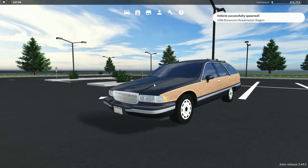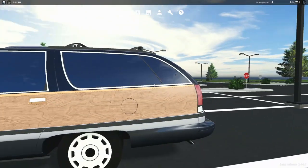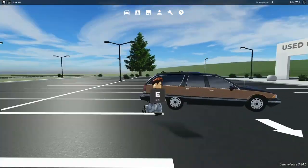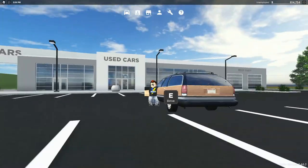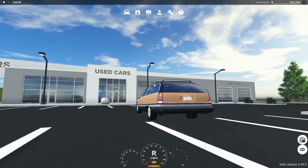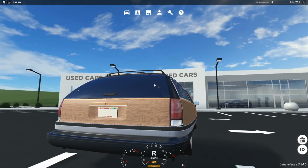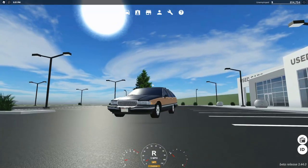The first car that was added is a 1996 Bronson Roadmaster wagon. This thing's actually hot — it looks nice. It's just a nice wagon. It's a little offset, too. Here's the startup. Here's the horn. Here are the brake lights and the turn signals. And also here are the headlights.